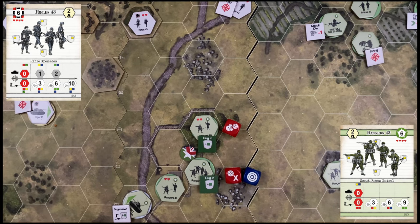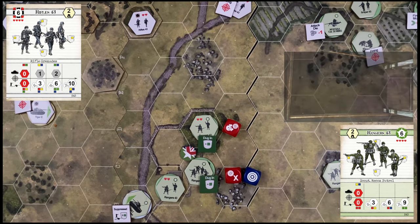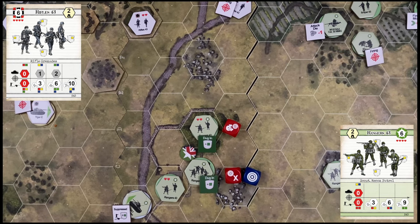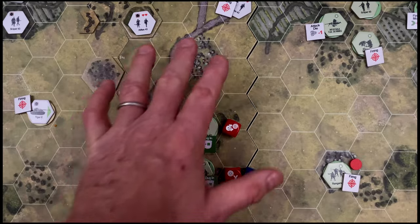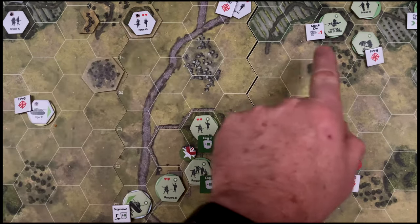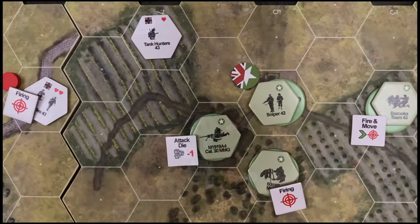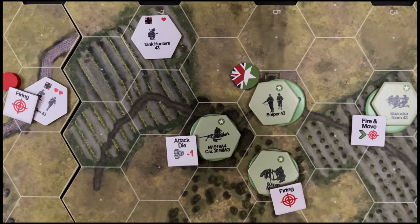The German rifle squad fires on the US machine gun — an incredibly low-percentage shot done off-screen. As expected, the rifle squad has absolutely no chance to hit anything — a totally ineffective shot. The US pass their final remaining turns. The Germans will use their last command to activate the sole remaining tank hunter for the last desperate charge for German victory.